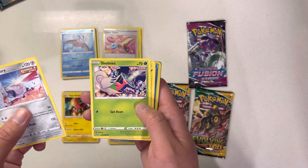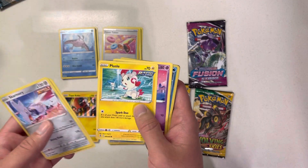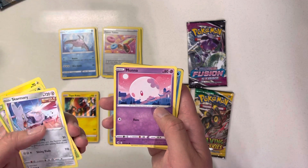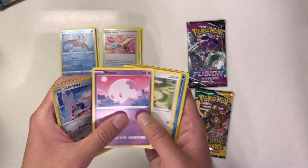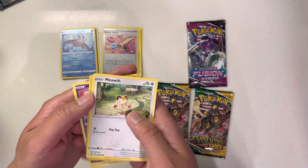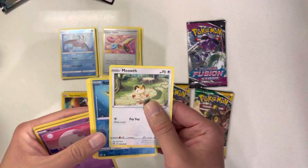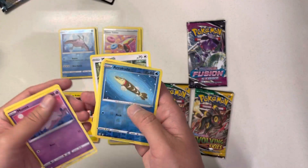Skarmory. Awesome. Shelmet. This is a cool Pokemon. Moona. Meowth. Let's take this card out — oh, I see something shining behind. What is that? Aracuda. Okay.